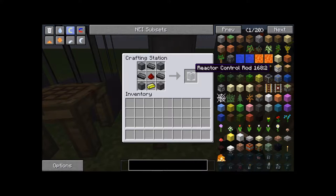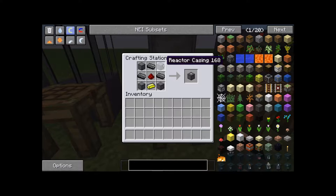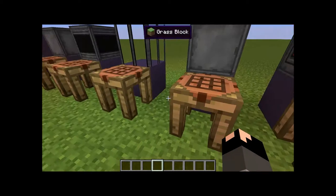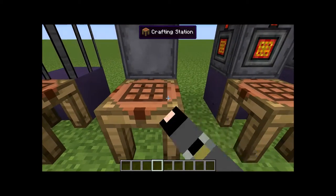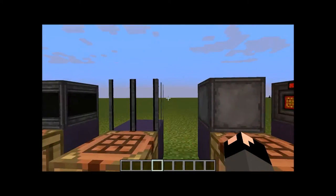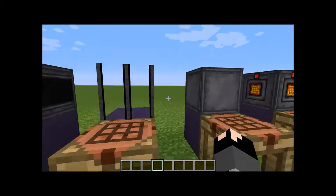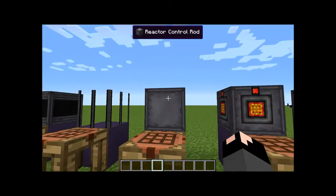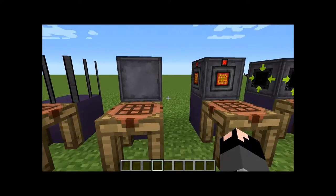The next recipe is a reactor control rod. Reactor casing is needed again for the four corners, graphite bars in an upside-down bucket shape, a redstone piece in the middle, and a Yellorium ingot at the bottom gives you one control rod. You're going to need one of these per fuel rod setup, because that is where it will control the cooling system — I'll explain that more later.